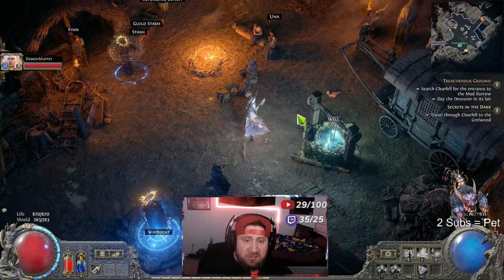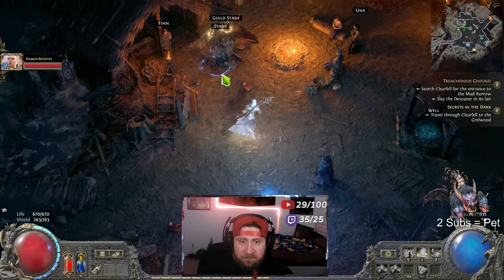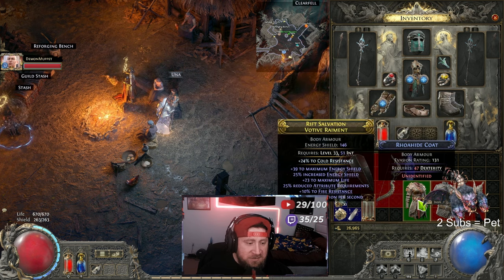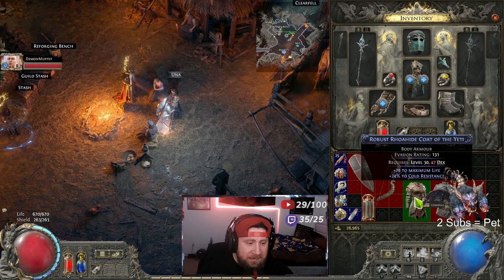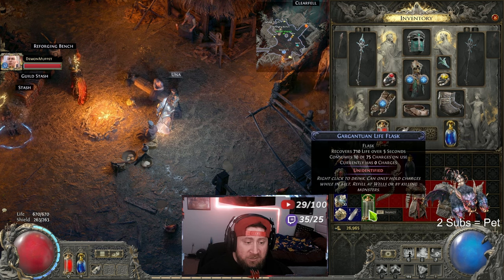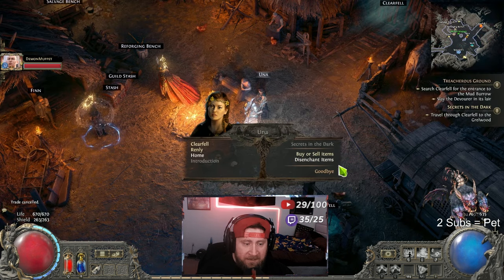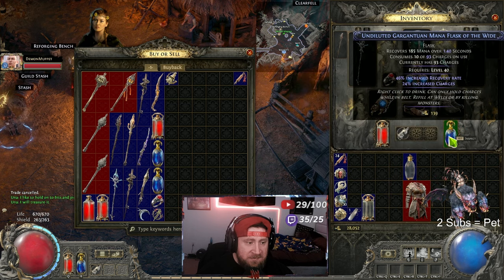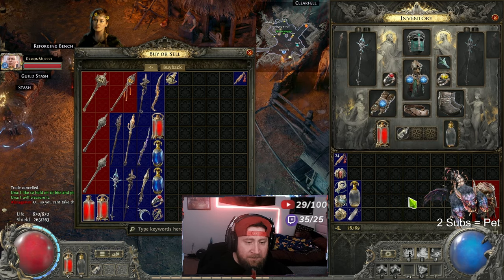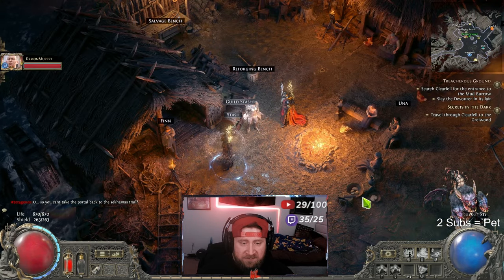We're going to go back to town, empty this, and do this one more time just to showcase it for you guys. We come over to the vendor — we need to unlock him again. We can just identify everything here. A lot of this stuff you don't need, though some of it is solid like the resistance on this armor. We'll sell all the blues — 246 mana, I'll keep that — and then throw stuff in the stash.